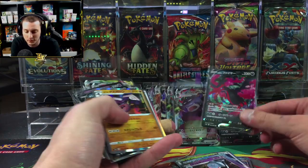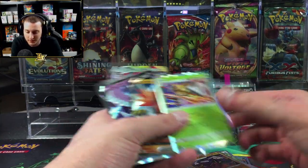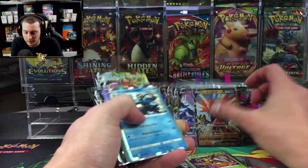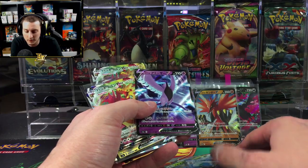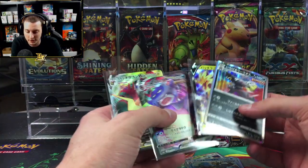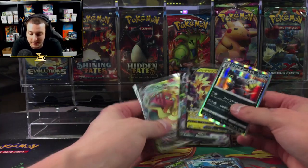Moltres, Galarian Moltres, Galarian Slow King V, Galarian Zapdos, Articuno, another Galarian Articuno, Galarian Dractovish — yeah, you did get a lot of Slow Kings.